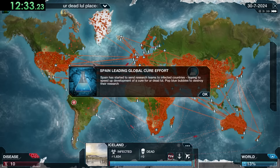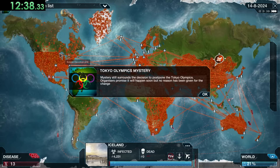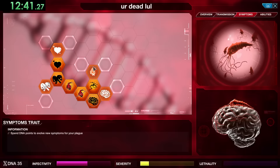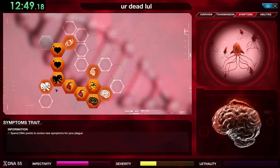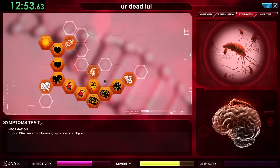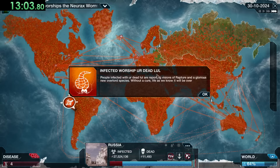For symptoms, the main one we really want is Devotion, which makes people like us better. After that is Transcendence — 'forces the host into a permanent state of worship and acceptance, making the Neurax Worm their new eternal god.' Once we get this ability we don't even have to worry about killing everybody — it's another win condition. Then we just focus on getting more symptoms to make the Neurax Worm harder to cure.